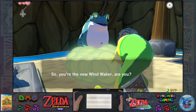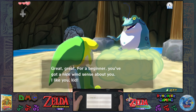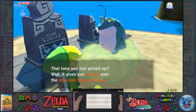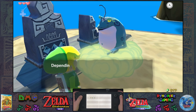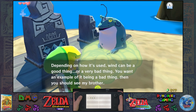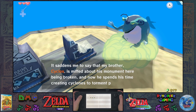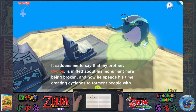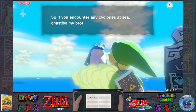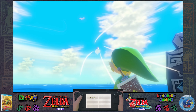The name's Zephos. I'm the god of the winds. So you're new to Wind Waker, are ya? For a beginner, you've got nice wind sense about you. I like you, kid. That item you just picked up gives you control over the direction the wind blows. Depending on how it's used, wind can be a good thing or a very bad thing. If you want an example of it being a bad thing, you should see my brother. My brother Cyclos is upset about his monument here being broken, and now he spends his time creating cyclones to torment people. So if you encounter any cyclones at sea, chastise my brother for me. And that is our request for you.